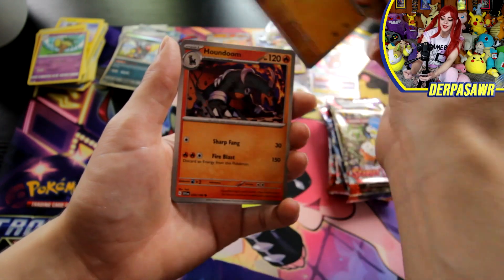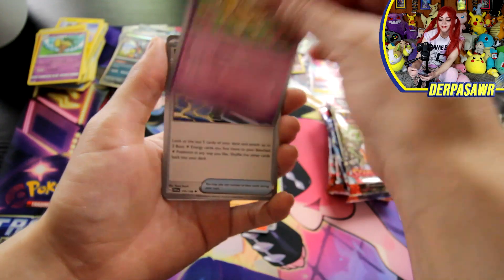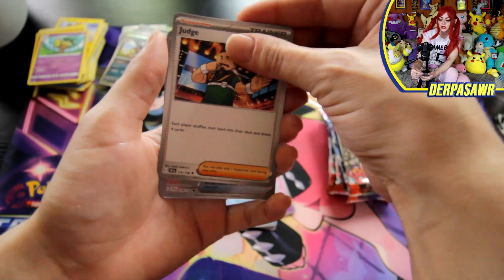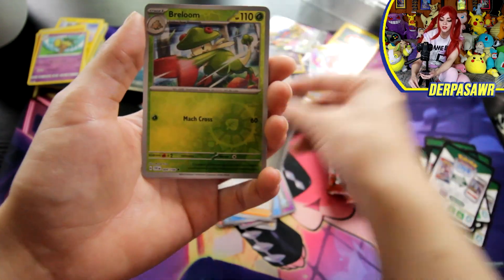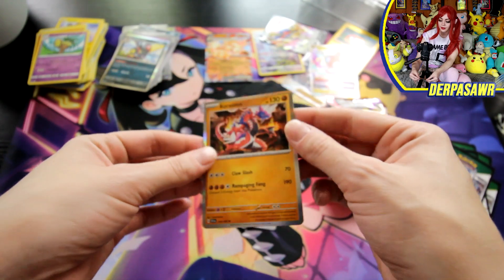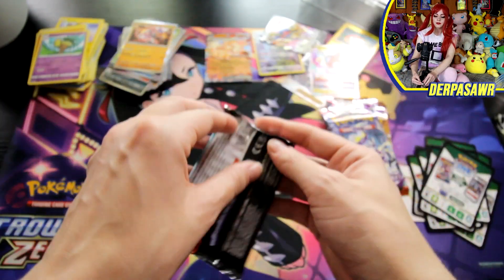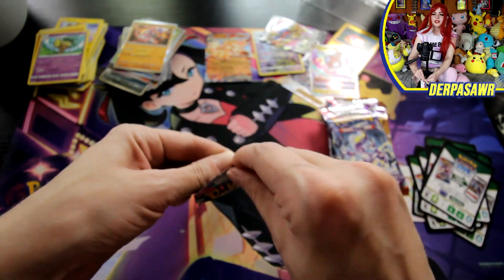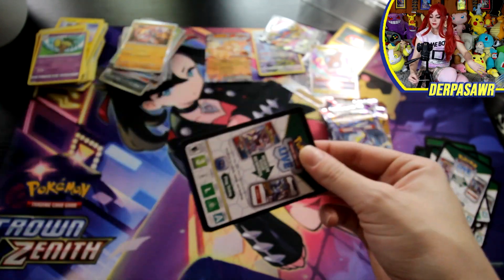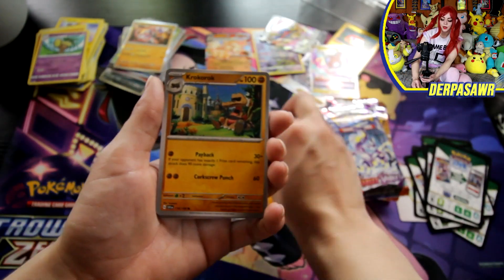Toadscool, Sandile, Houndoom — I love Houndoom — Fidough, Electric Generator, Dugtrio, Judge, Switch, Breloom, and a Ceruledge. I prefer Marowak — simply because he's purple. But we know every card is better in purple.